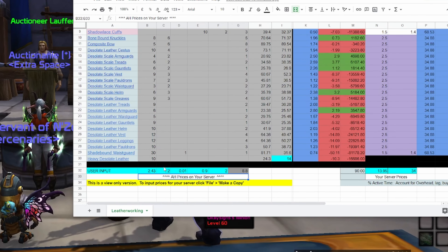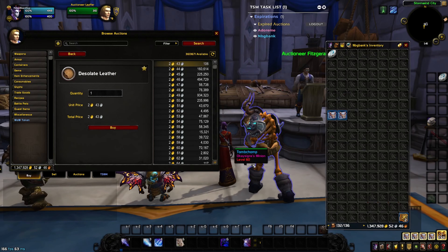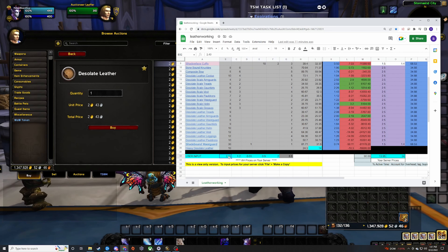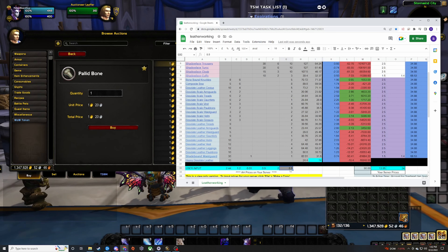All you need to do is go down to the user input section and put in the prices of each item. For example, I go look at favorites — desolate leather right now I can easily get at 244, so I put in 244 and it changes that price. Then I get the price of pallid bone — very easily obtainable at 120, which I already have. The other one that really matters is the price you can get thread at. If you're exalted with Stormwind, for instance, I can buy it from the vendor at 8.8 gold per.